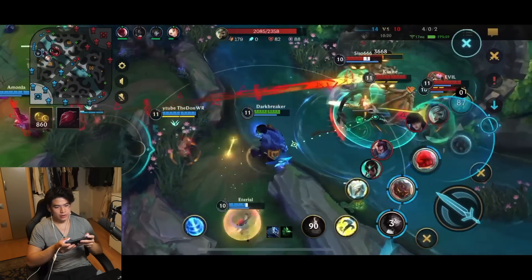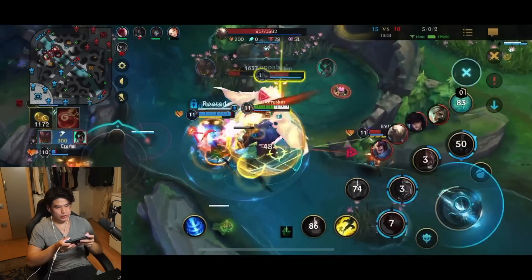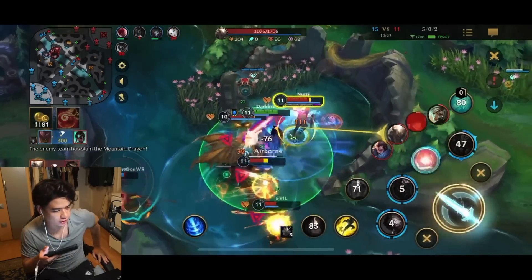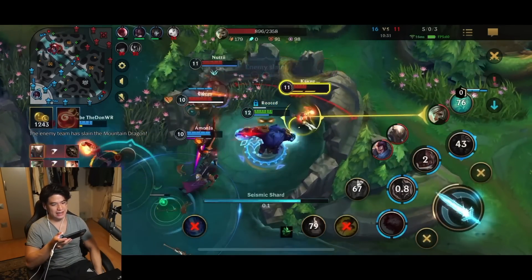Can I try to use the ultimate right now? They're bunched up. Bam, ultimate, two people. I get the kill onto their Karma. Look at the shield I have from the Stone Plate. They get the mountain. Look at me — I'm just in the middle of everyone tanking so, so much. They cannot kill me.